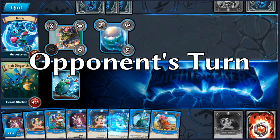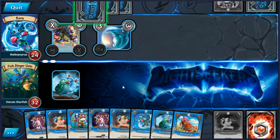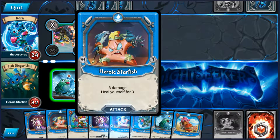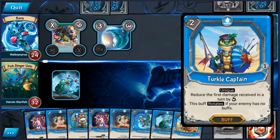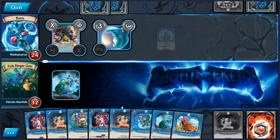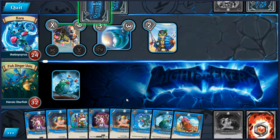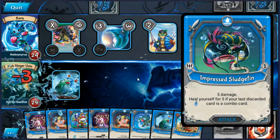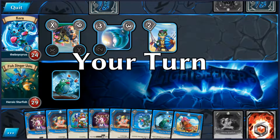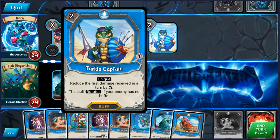If we play it now of course he's not going to play any buffs, so we don't want that to happen — we can avoid it. Whenever I see a heroic starfish, in particular when someone plays one against me, I'm always reminded of the match that I played at Manchester Regionals, where someone with Glee played a heroic starfish on me thinking they'd reduce me to zero health, only to realize that I had a crystal core.